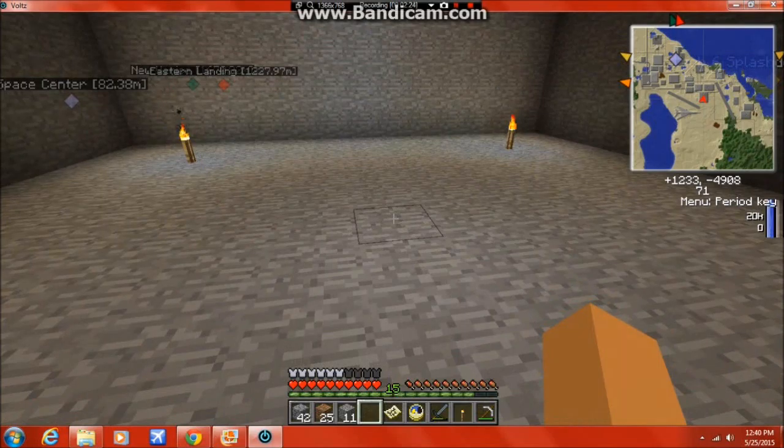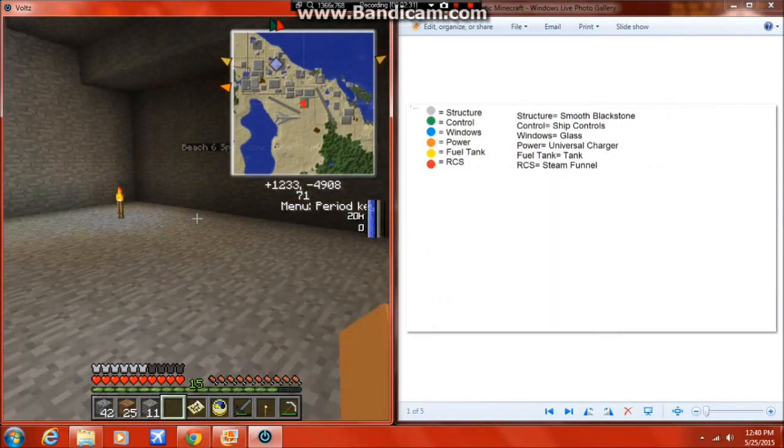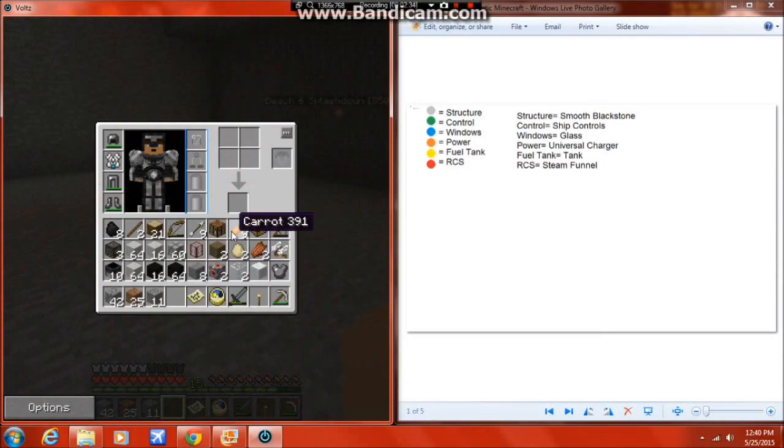I have the schematics and I'm going to go ahead and get those now. This is the shopping list and over here's the schematic. It's a very small capsule just like the original one. For the structure we're going to need some smooth blackstone - not much because it's a capsule. We're going to need some ship controls for the control systems. We're going to have two windows this time instead of just one because there's going to be two people on board. Then we need the electronics modules to put on the fuel tank and RCS tanks.